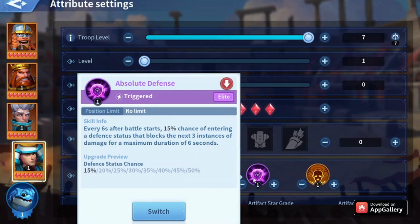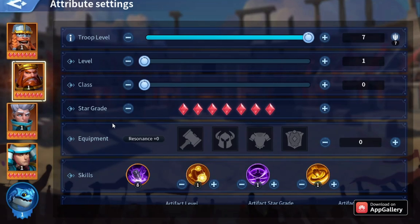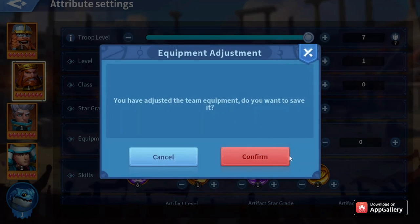Absolute Defense can block a lot of damage. Merlin usually deals a lot of damage in most fights, and Richard is actually the perfect replacement for an immortal such as Atela.